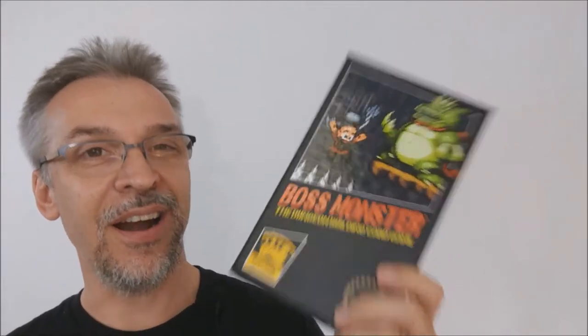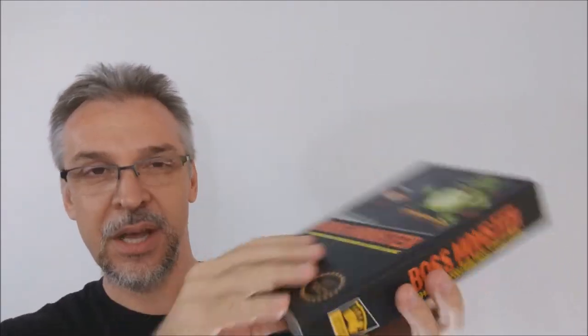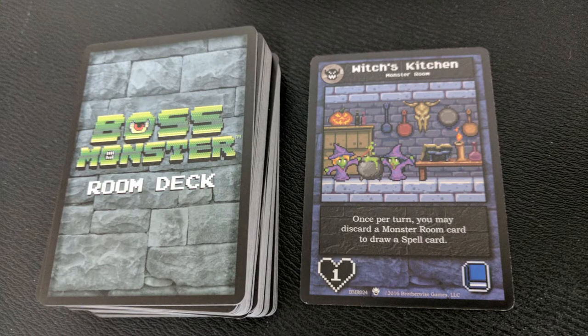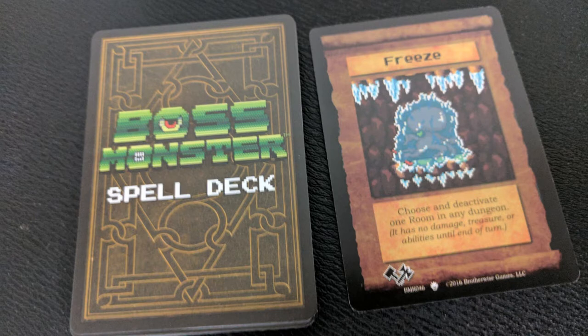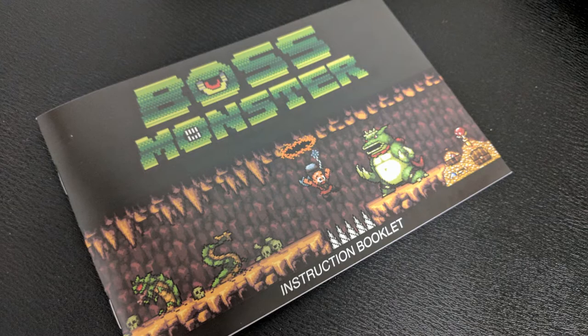What comes in the box? You get a nice hard-shelled box. Inside, you get cards — it's a completely card-based game. There's no board, no dice, no chips, no tokens — it's all done with cards. You get 155 game cards: 8 boss cards, 75 room building cards, 31 spell cards, 25 heroes, 16 epic heroes, a 21-page rulebook, and a quick start guide.